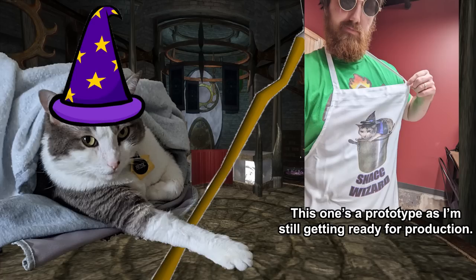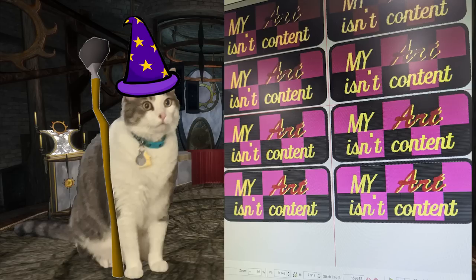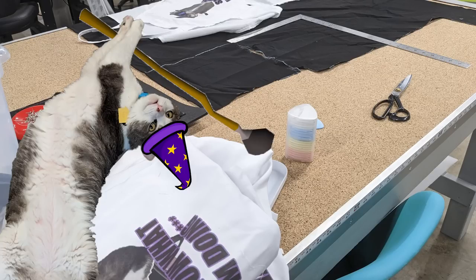Anyone who pledges yearly to get that discount also gets their own handmade patch by yours truly, or if you pledge at the $5 tier or higher, you'll get your own patron apron, handmade by me, with your name embroidered onto it, sent right to your door. Yes, I do make all these by myself because I hate fulfillment companies.